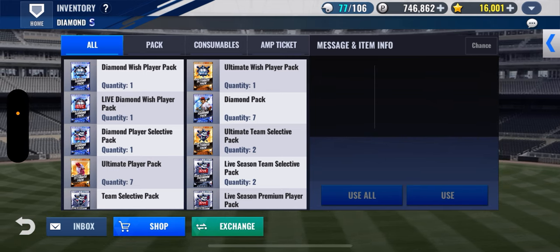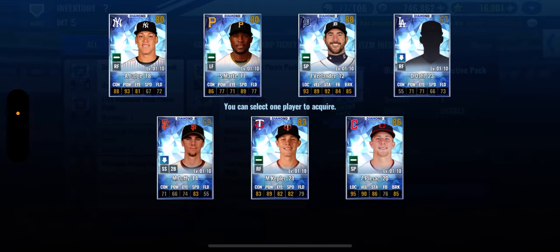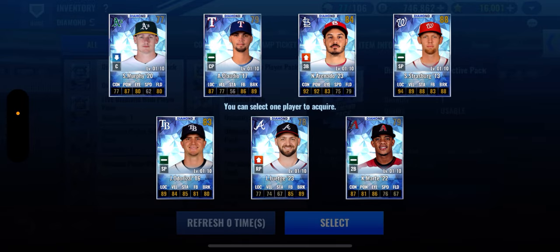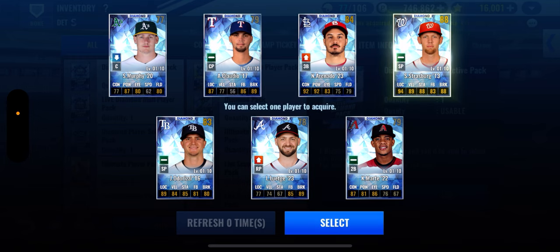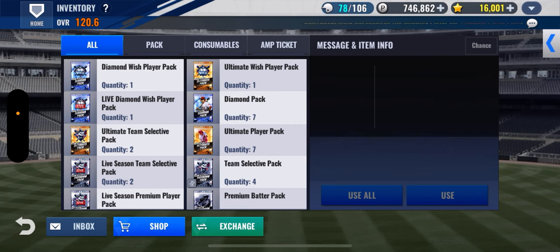Diamond player select pack — let's go ahead and open this. We're just into Verlander, you can't escape Verlander. We're gonna refresh it — maybe we get another prime. We got that Goldsmith prime out of here the other week, so we did not get that, but we will take this Strassburg — that 88 overall is pretty freaking good. That's the 2013 Strassburg; he just retired, by the way, if you weren't tracking.